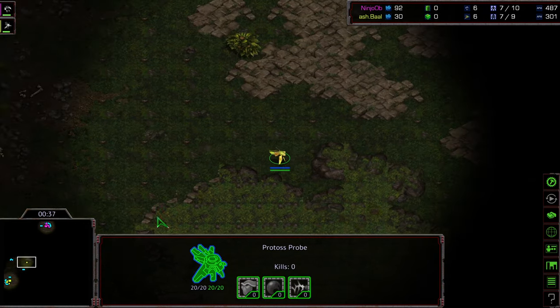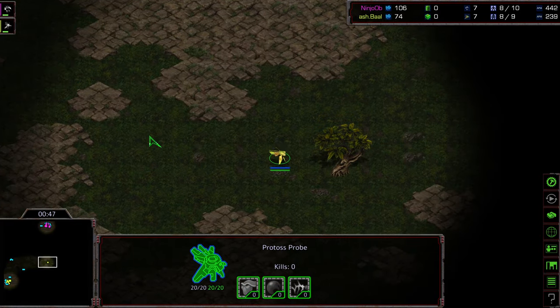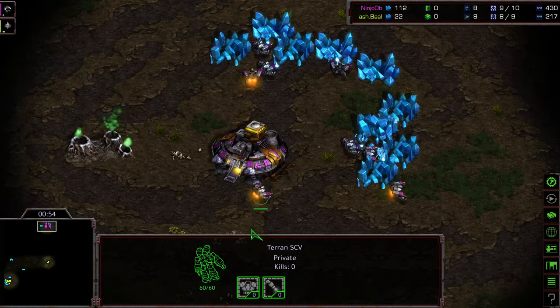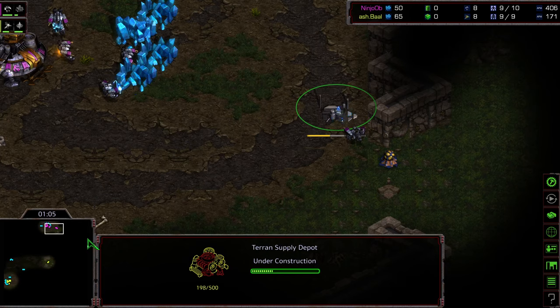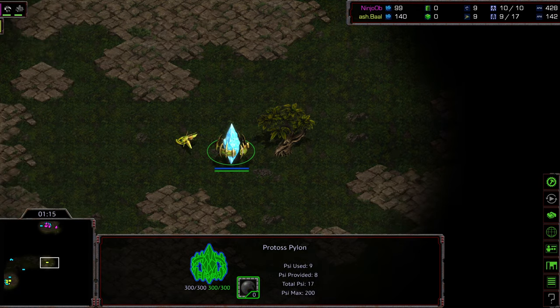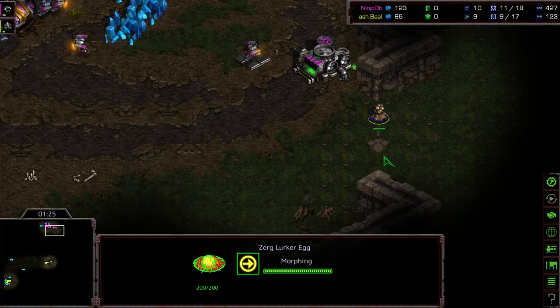Ball is sneaking out with this initial probe before scouting any base, so he's looking to do some cheese. It looks like we're going to see a pylon in the middle of the map — this is a three-player map. A couple of critical things on Ninja OB's part: one, when does he send out his SCV scout, and two, does he scout clockwise or counterclockwise? Pylon warps in — this is where we'll usually see a 9/10 gate or 9/9 gate.